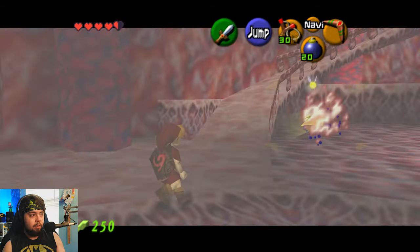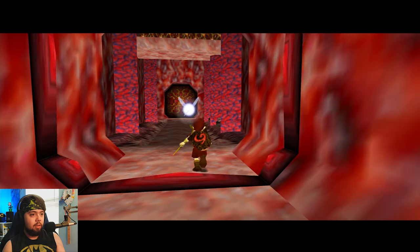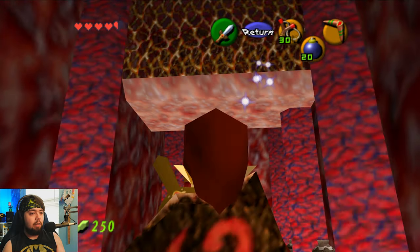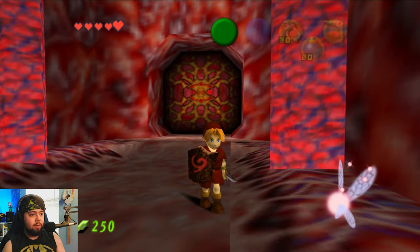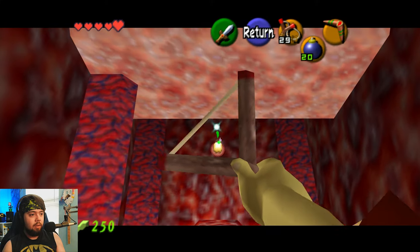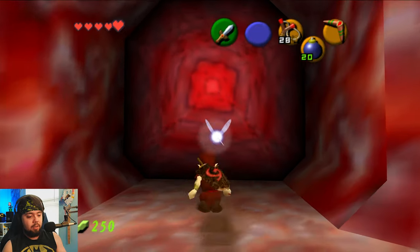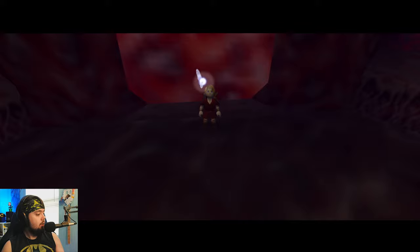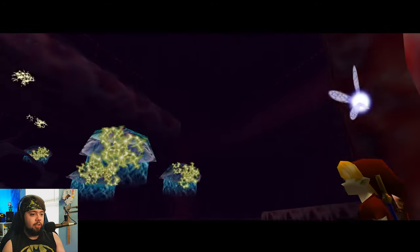Killing the blue tentacle opened that door. We didn't use our fairy, so we're good. We got through that dungeon pretty painlessly, actually — just besides that chest and the mysterious key door in the non-fleshy version of the dungeon, which is super weird.